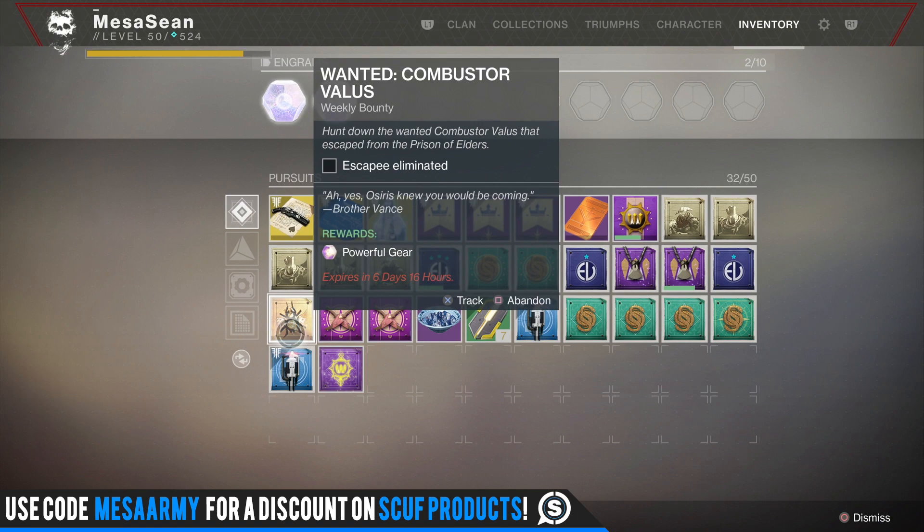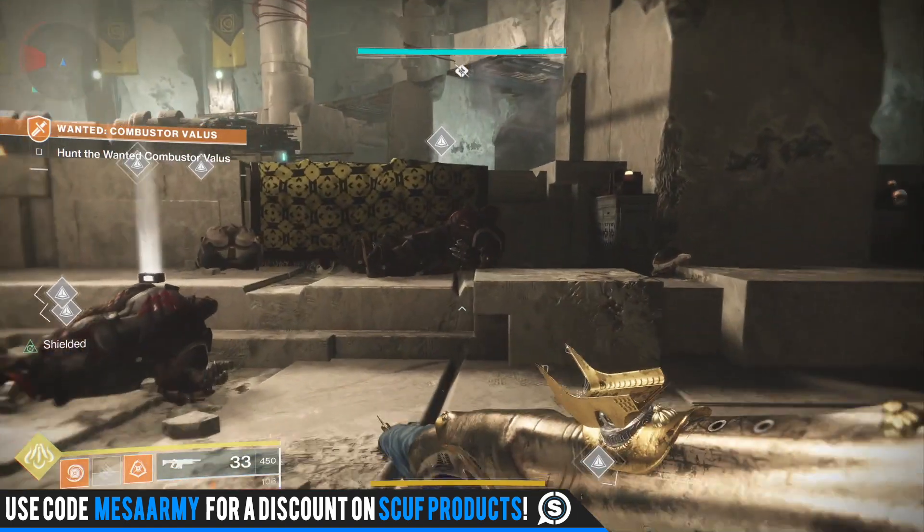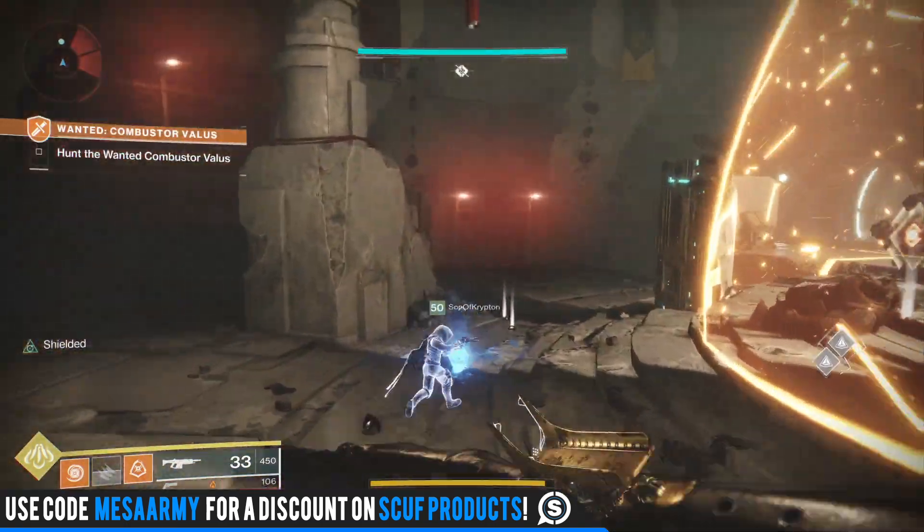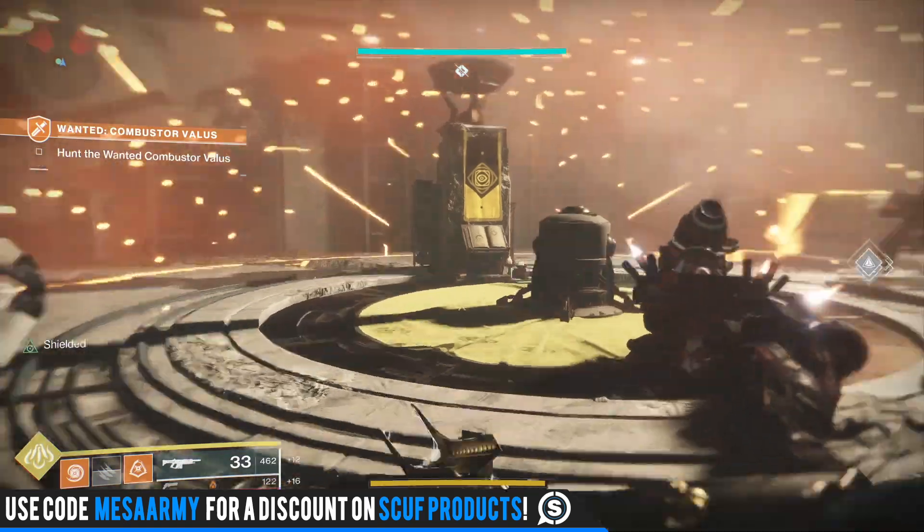In this video, we are going to go over the weekly bounty called Wanted Combustor Vallas. You get a bounty once a week from the Spider over on the Tangled Shore, and this is week number two, so the week of September 11th.